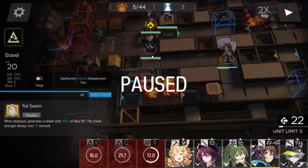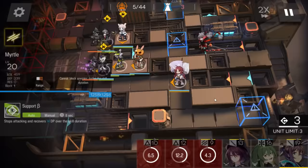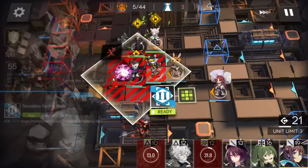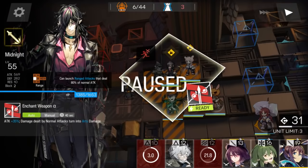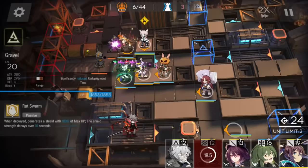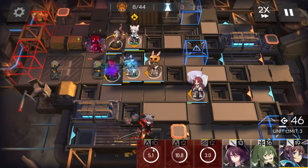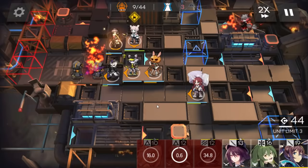Wait for the ignite, then retreat. Now you can deploy the DPS because you have enough DP. If you don't have DP you can deploy the sniper a bit later. Retreat immediately. If you're using Spot like me, use the skill at this moment - this is a really good timing. If you're using Midnight and not Thorns, use the skill when the caster is on these tiles. You could also deploy them in the middle to bait Talula's damage for others and reduce pressure on the medic.